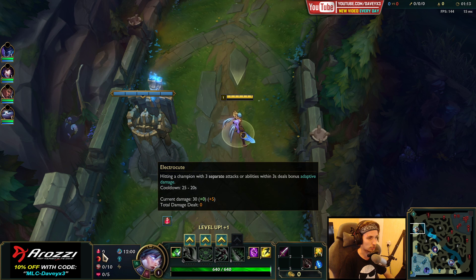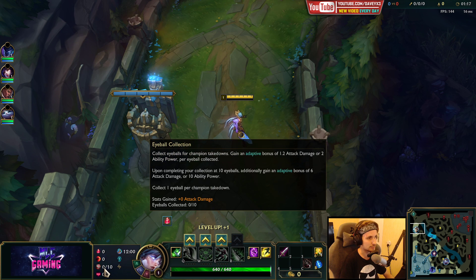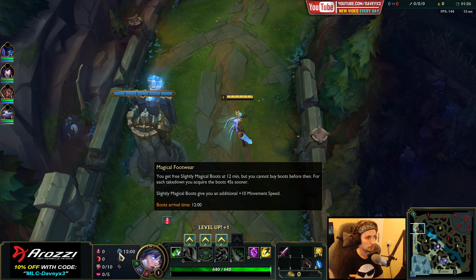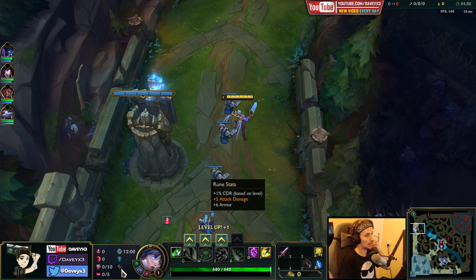For the runes I would recommend going Electrocute in this page, with Sudden Impact, Eyeball Collection, and Ingenious Hunter. Ingenious Hunter is especially good because we're going to be playing with the Ghostblade in this setup as well. Also Magical Footwear with Cosmic Insight, taking CDR, AD, and Armor.